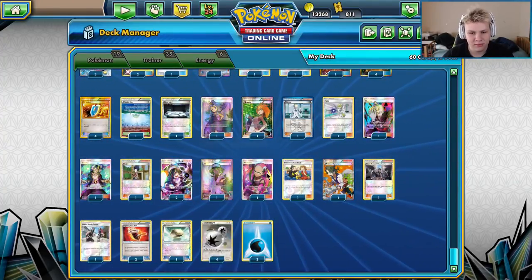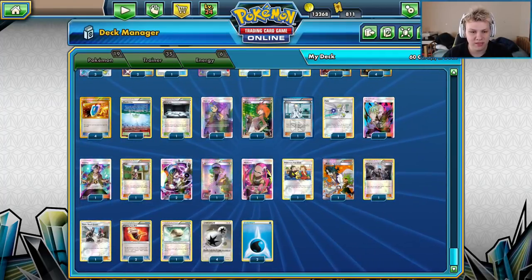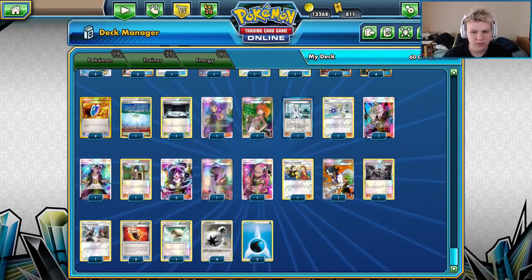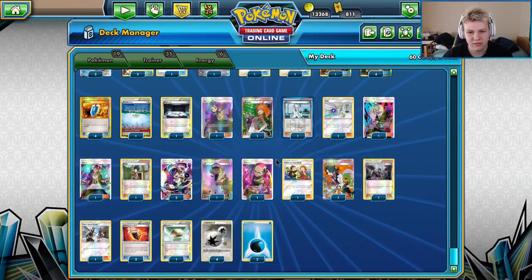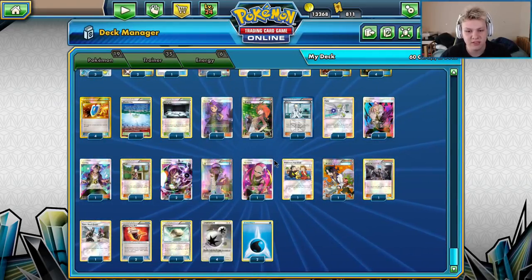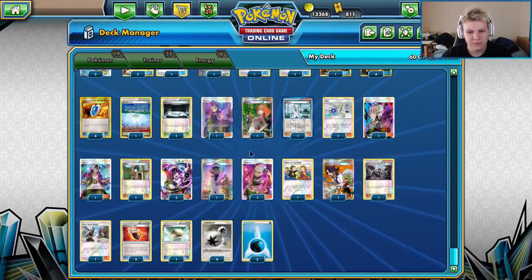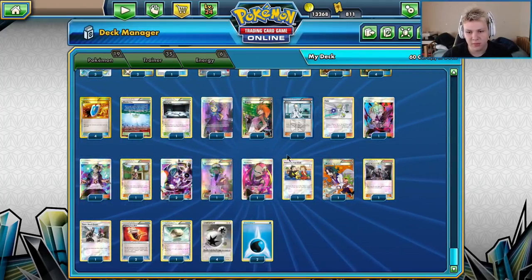We expected very little Trevenant, and there was — I don't even think I saw a single Trevenant in all the rounds I played, even sitting next to me. So Plumeria just felt unnecessary and that's why we went down to one.